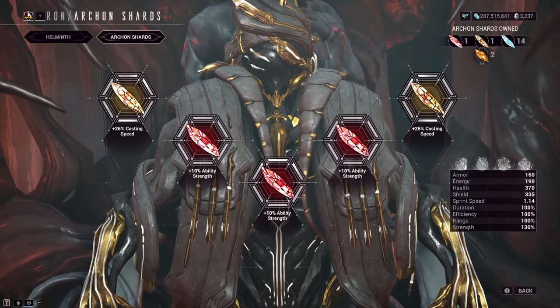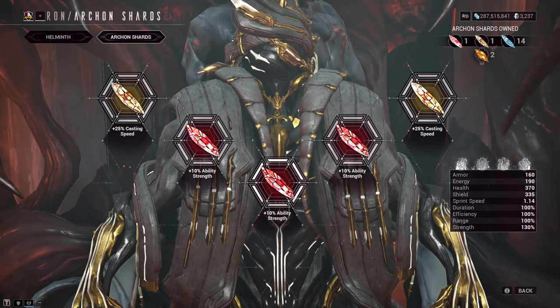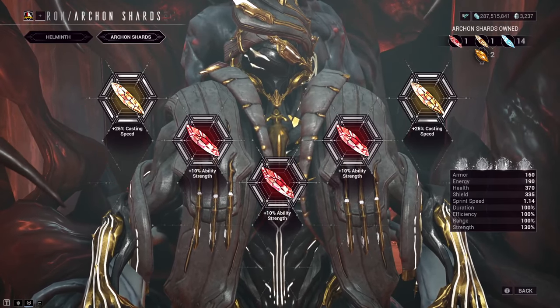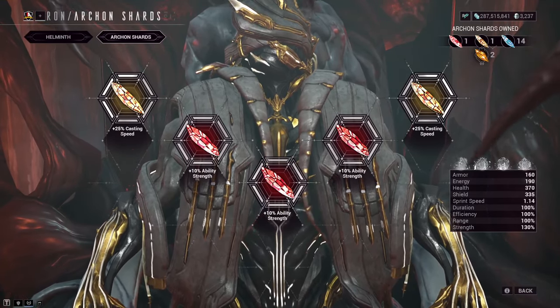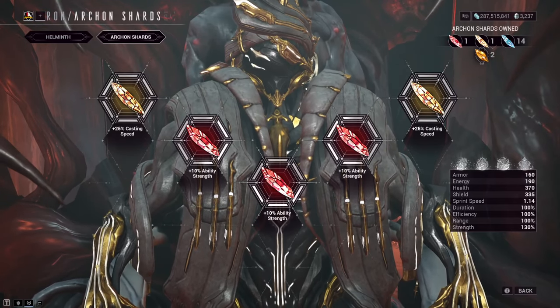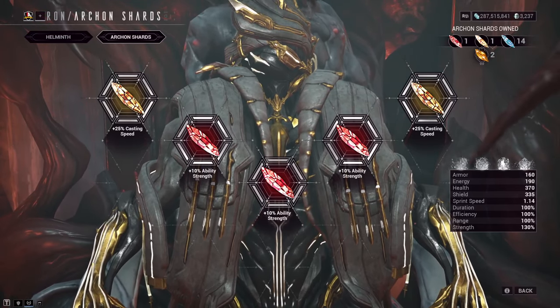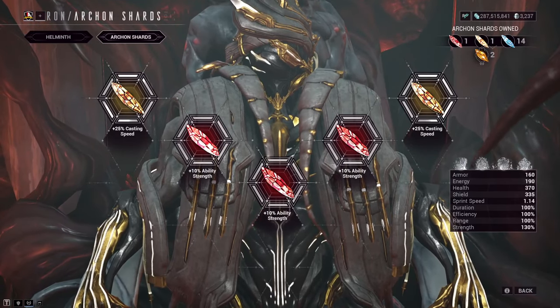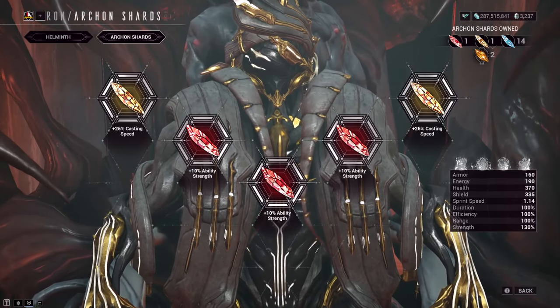So if you prefer to keep it simple, I recommend Shards such as 2x Amber Shards for cast speeds, especially in that Shadow form — those animations are really, really long. And 3x Crimson Shards for either strength or duration. But that's entirely your call. If you want to play around with them, be my guest and do what works better for you.